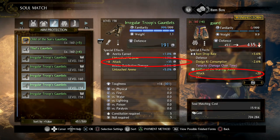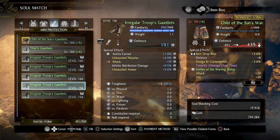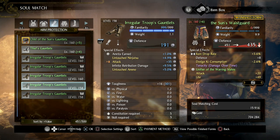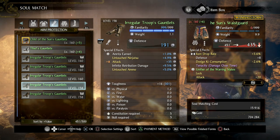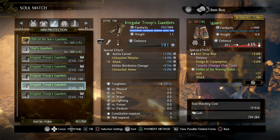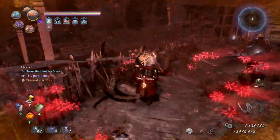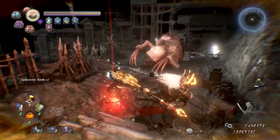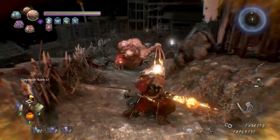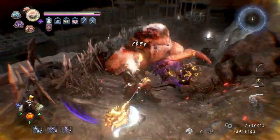But did you know you can select which stat is overwritten? You don't have to settle for the slot that has been selected for you. As long as the new stat doesn't clash with something else, you can select which slot you want to overwrite. When you are selecting the piece to sacrifice, before you confirm the selection and go to the final preview, you can press R2 to select which slot you want to overwrite. Now, if you've done this and you don't see the R2 option, then it is because the attribute you are trying to put onto the piece has clashed with something already there, and you can't have both, so it will default to overwrite the attribute that clashes.